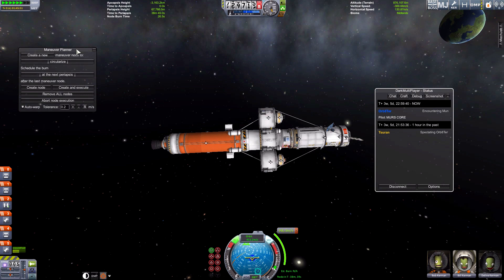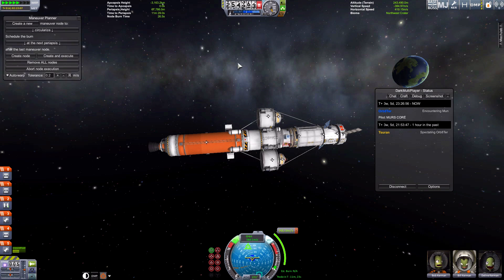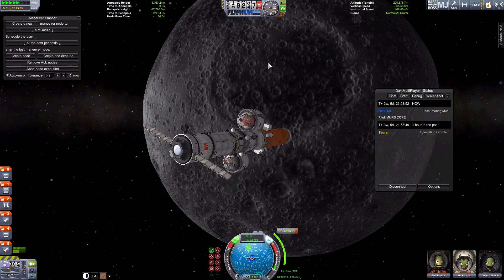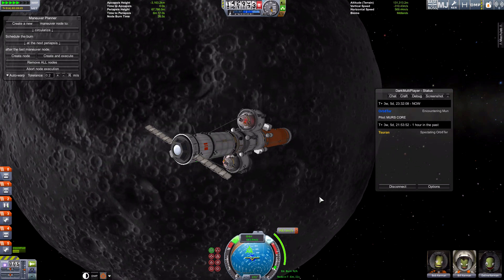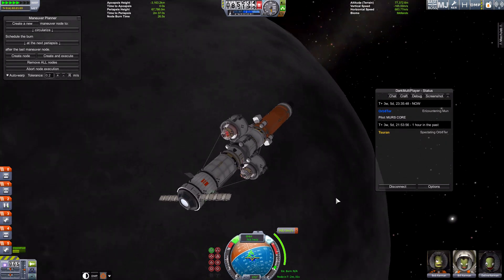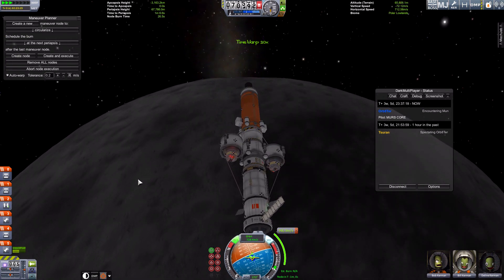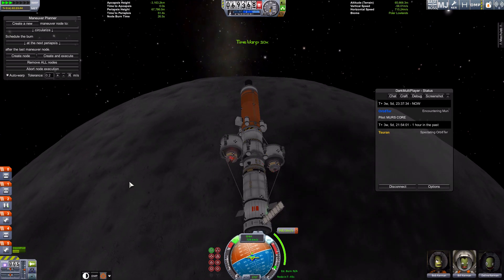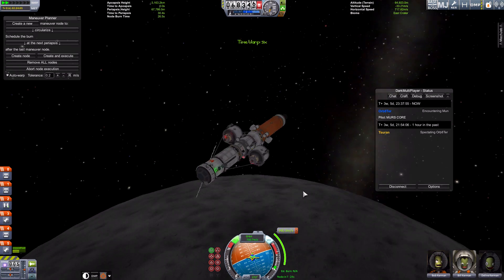Yours might be a bit better because you've got a slightly higher spec machine than me. I've only got a 560 graphics card at the moment, so I think it struggles on the graphics. I've tried to change the settings and I've been scouring the web to find the best settings for Kerbal Space Program. I can tell you the best setting: get a better graphics card. Or wait for version 1.1.